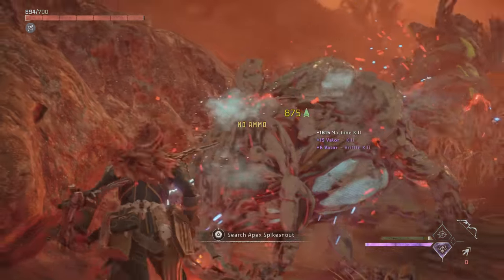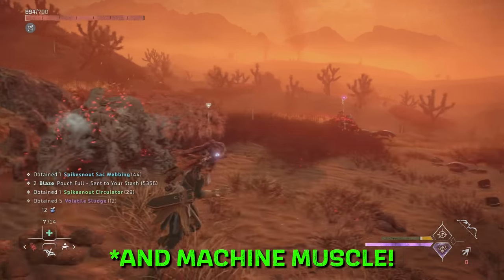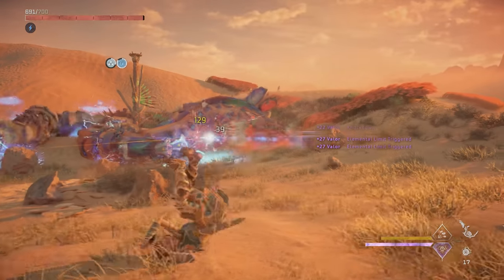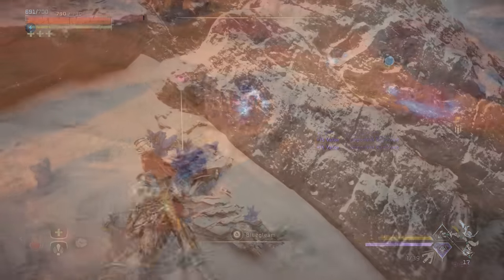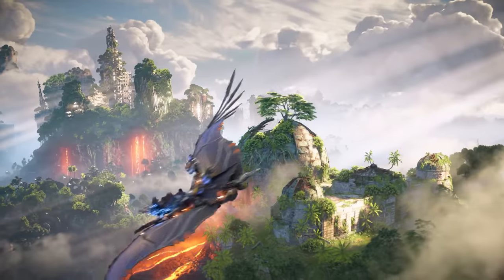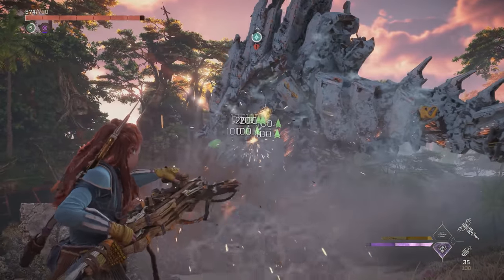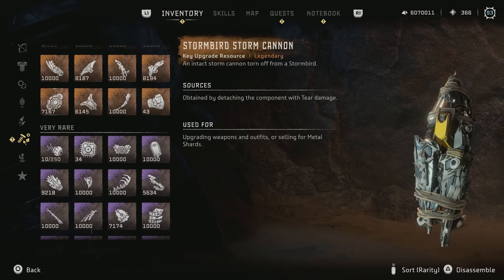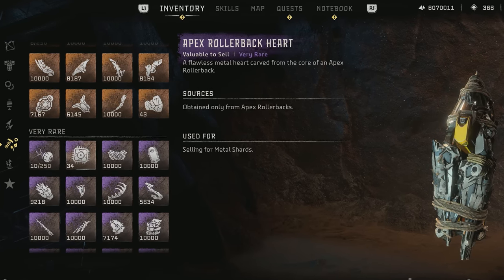I recommend you stockpile at least 300 each of blast paste, metal bones, piercing spikes, and volatile sludge. I think it's reasonable to expect that purchasing and upgrading new gear will require parts from new machines, so no matter how much farming we do, we probably won't be able to max out new gear right away. As my friend Jerry pointed out on Discord, items could even require unique upgrade resources like blue gleam in the Frozen Wilds — something like obsidian would make a lot of sense given the volcanic activity in the Burning Shores. However, parts like apex hearts and circulators from existing machines will still get used for some upgrades, so you'll want to hang onto those, including parts that don't currently get used, as there's a good chance they'll be given a purpose in Burning Shores.